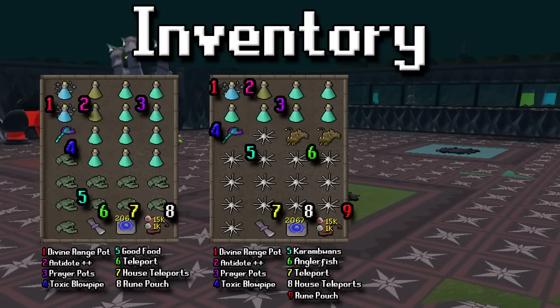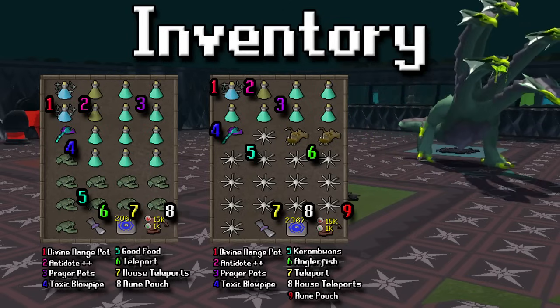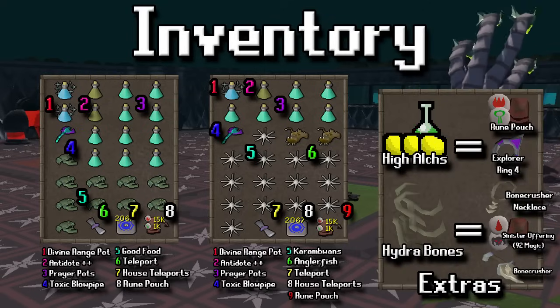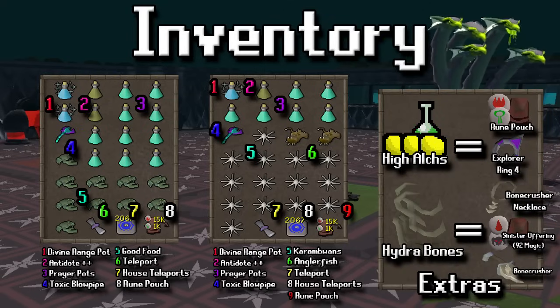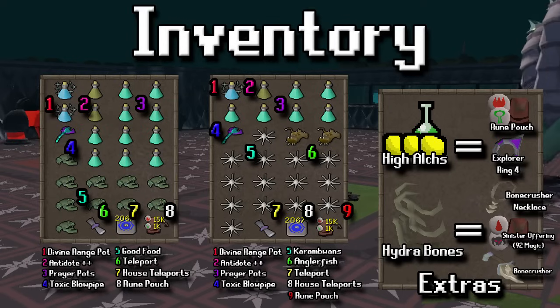For the inventory, there are two different options essentially with the same items — it's just a difference on whether you're going to bring a ton of prayer potions or a ton of food. Early on when you're learning this, you should probably prioritize food. But as you start to realize you're running out of prayer potions sooner, you'll want to add more prayer potions. You'll get a feel for that over time. There's also high alks — you can bring runes in a rune pouch or an explorer's ring 4 that has daily high alks.